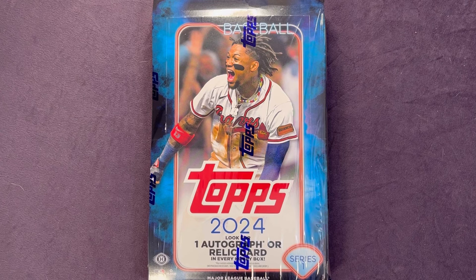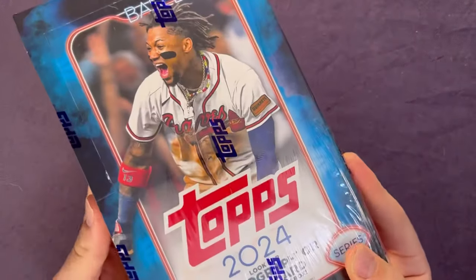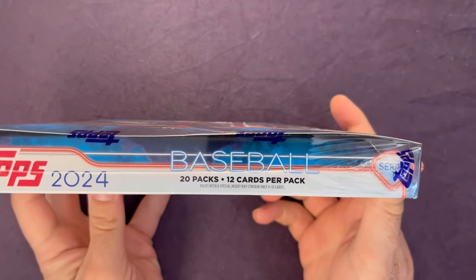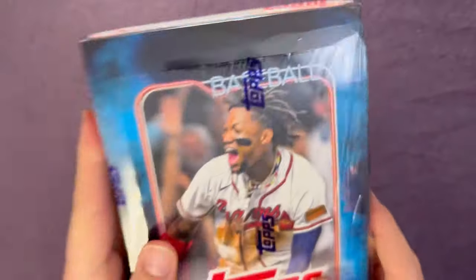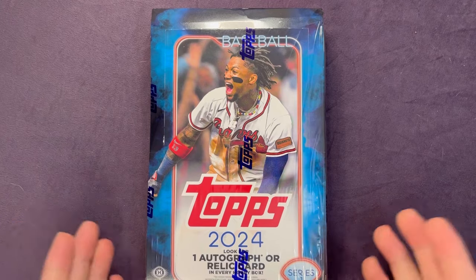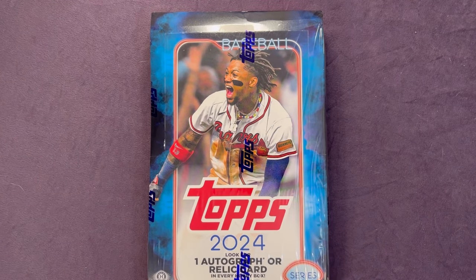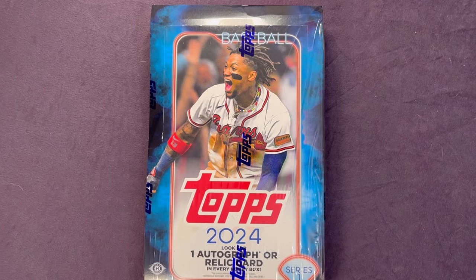What is going on everyone, welcome back to another video. We have a new product — the 2024 Topps Series One hobby box. Inside the hobby box you're looking for one autograph or relic in every box, 20 packs, 12 cards per pack. This will be a fun rip. We're going to look for some of those top rookies — Ellie obviously is one of the bigger chases, among others. A lot of nice rookies in here. This will be my first look at it.